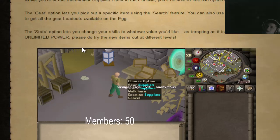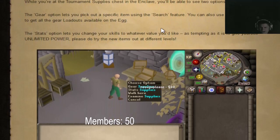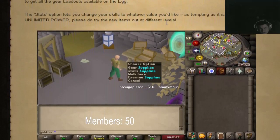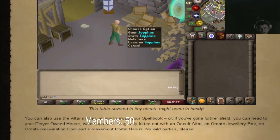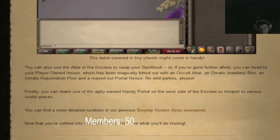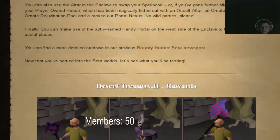It also lets you swap your prayer book and spell book — that's kind of overpowered. They should add the green egg into the game. You can also change your stats and use the altar and clay to swap your spell book.